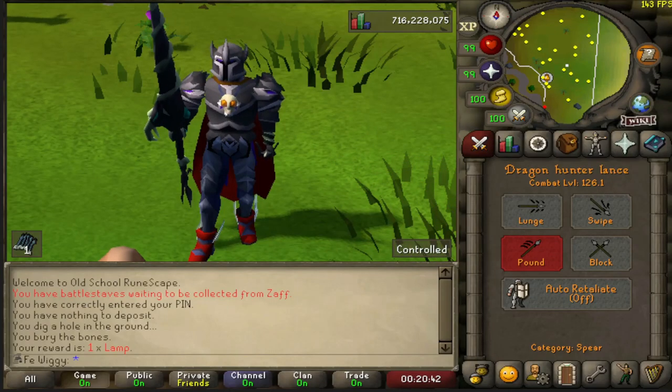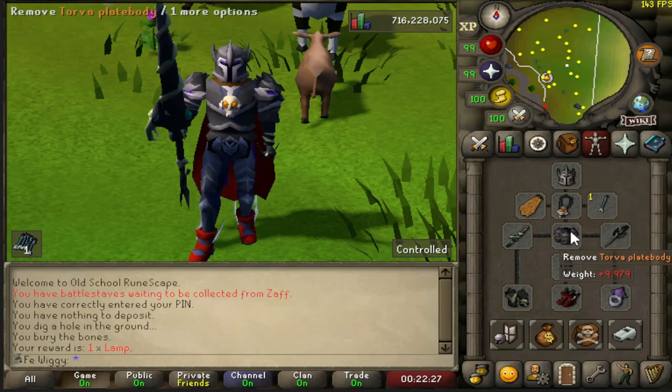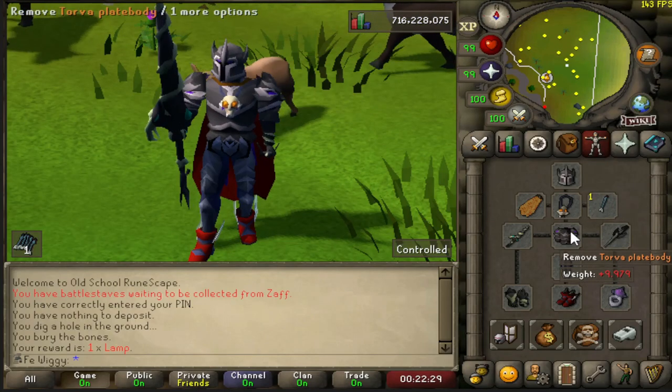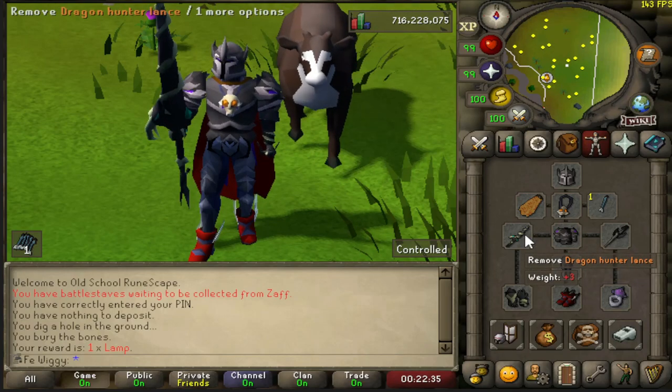In this video I will be killing 0.5 cow. For the gear I'm gonna use Torva, and since this is a Lumby Dragon I'm gonna bring Dragon Hunter Lance for extra damage.